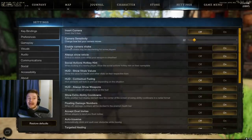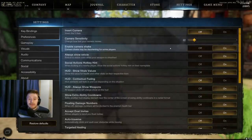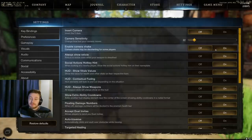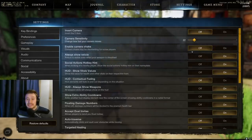Moving into the gameplay settings, there are a few things here. I always turn enable camera shake off. This is going to help you hit shots more accurately with ranged weapons — muskets and bows specifically — because when you get hit by something your camera doesn't shake all over the shop, so you should actually be able to hit a few more shots nice and accurately. It's entirely up to you whether you want that effect, but personally it's not for me.